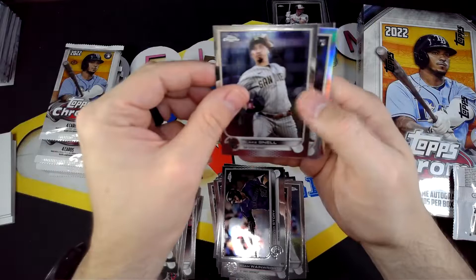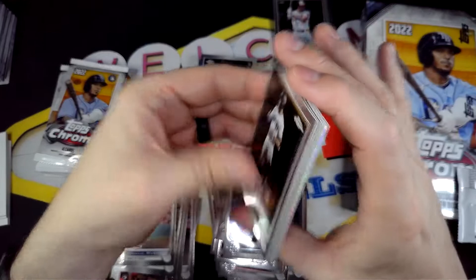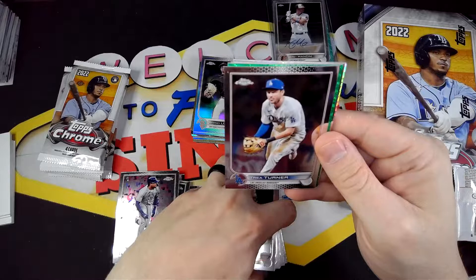A rookie Sam Long Refractor and Austin Meadows. This pack feels really thick — maybe this has seven cards. Yeah, it definitely has more than four.